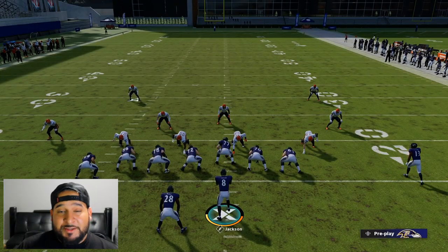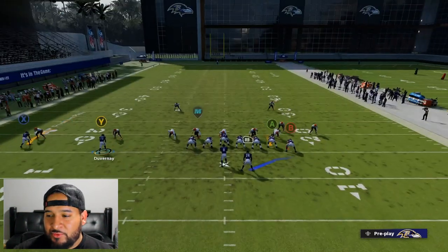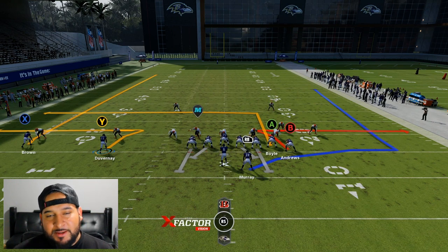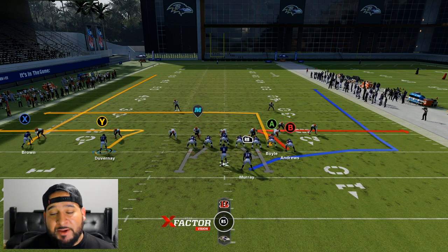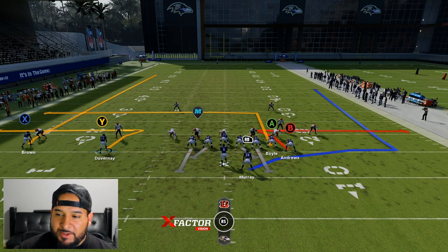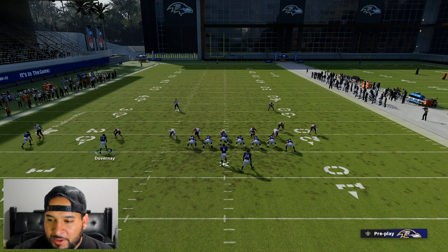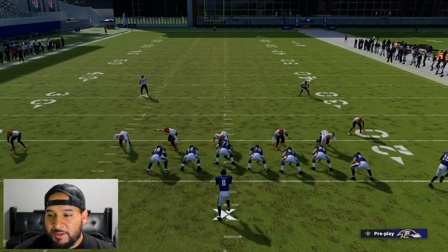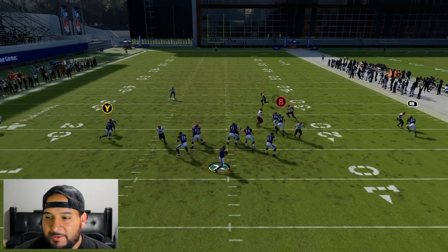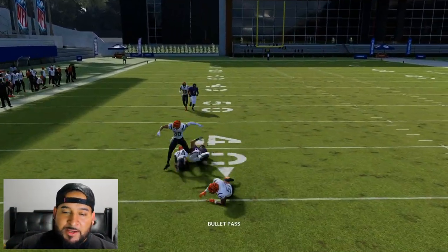Against man coverage, audible to the pivot play. Y or B is gonna get open. Put your best receiver at the Y position with good route running, because if you get pressed by a good cornerback you might get locked up — but you can always count on the tight end to get open. Wait for your receiver — the A tight end got open on the cut, and they even had a safety in the middle of the field.